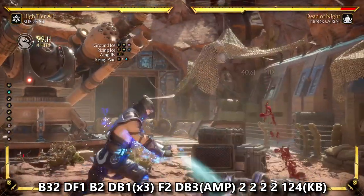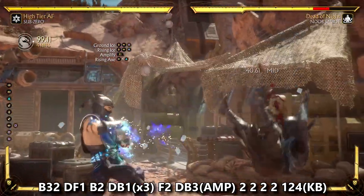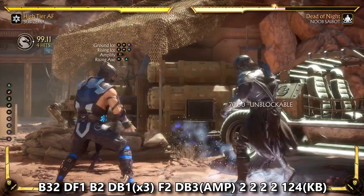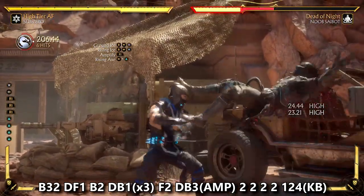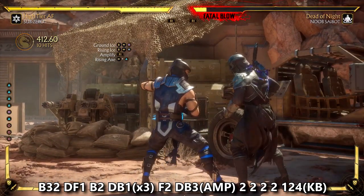Thanks to Rising Ice, Sub-Zero can actually combo off his forward two overhead into a juggle, or go back into back three low into another ice ball to refreeze and set up another Ground Ice after landing back into Rising Axe. Doing this puts your opponent in a position where they must guess overhead or low after Ground Ice. This reset can lead to insane damage and shift momentum almost instantly into your favor, especially if you keep making the right guesses. It's a very strong combination of moves for Sub-Zero.